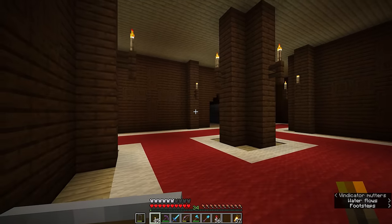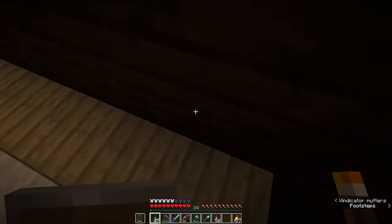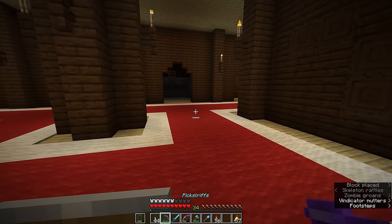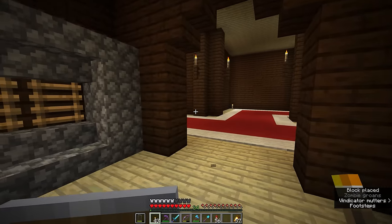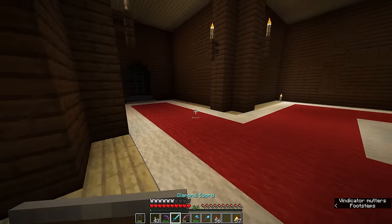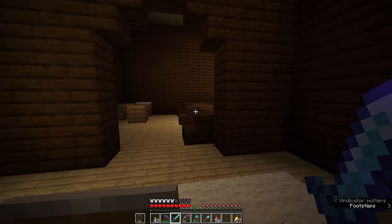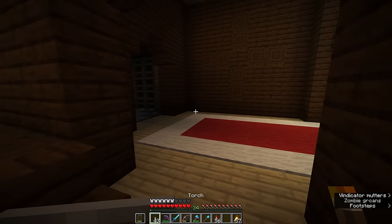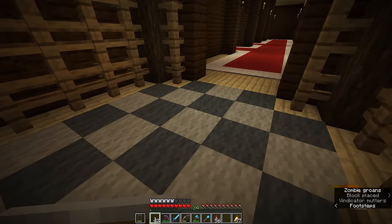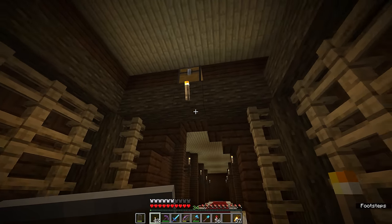The inside of the structure is fairly dark, so you'll need to light the area up, and you'll often find other mobs inside — skeletons and creepers can still spawn in dark spaces. As you explore, you'll hear vindicators and evokers muttering, sometimes through the floor, which can be a little disorienting. You've really got to keep your guard up because there's a chance they might be waiting around one of these corners. There are some torches up here in the structure, so areas like this will have very few mobs spawning unless it gets to the darkest possible light level.